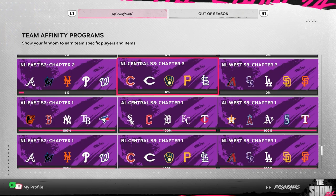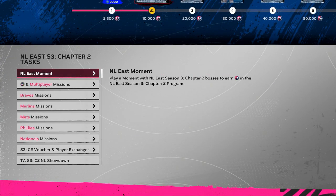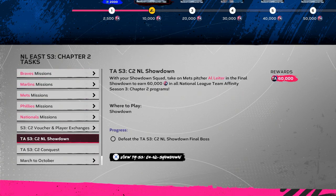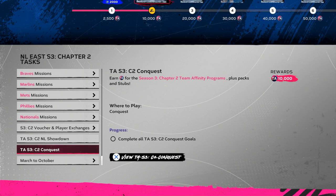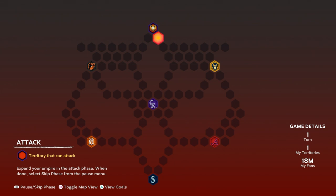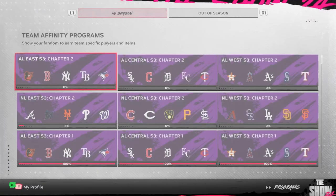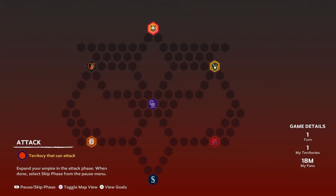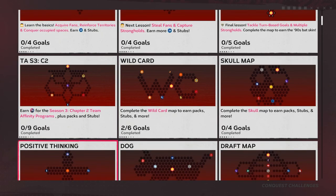The Team Affinity programs are the same as Chapter One — you've got moments, only one moment per division. That gets you 10,000 XP. Then you've got each team's XP missions and the showdown, which I'd definitely recommend doing first or right after the moment. The conquest — I think you do have to do it sometimes. It looks like this one is going to be East. It's an overall Season 3 Chapter 2 Team Affinity — just one map — and you only have to play six games minimum against the CPU, which is really easy.